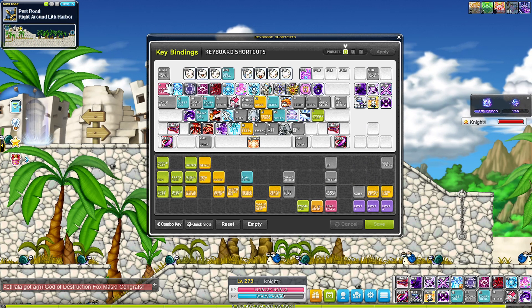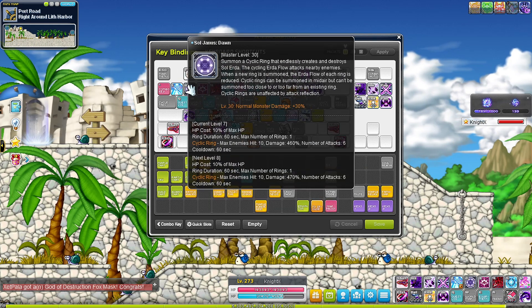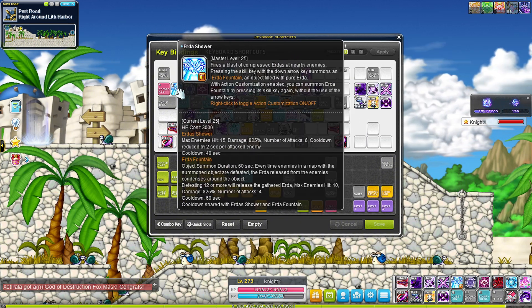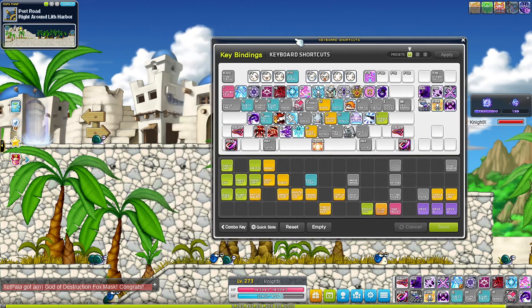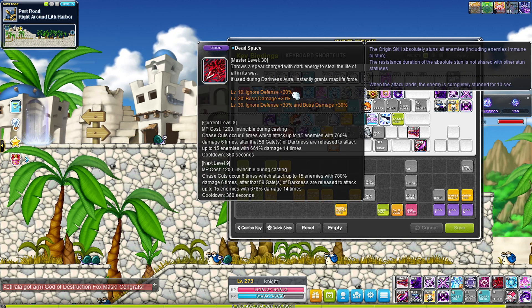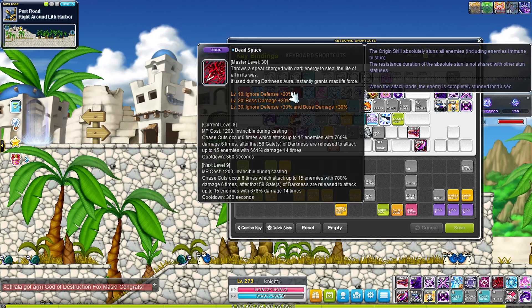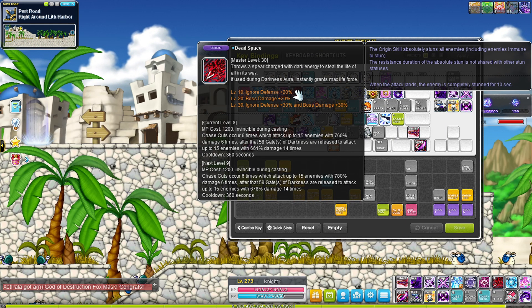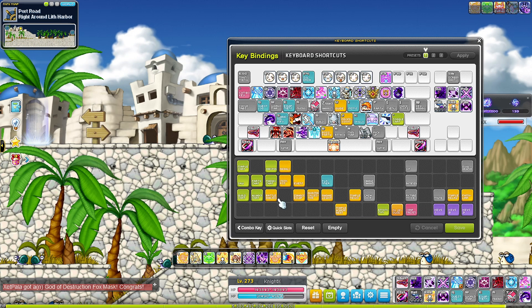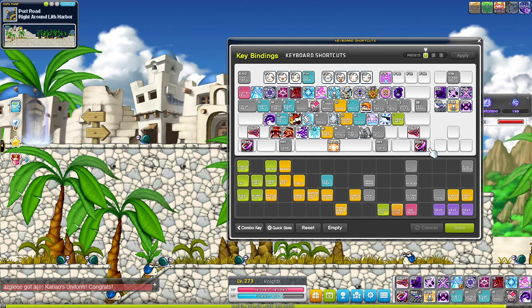I also put some skills on the regular number keys because certain skills need quick access — especially during bossing. For example, my origin skill needs to be immediately accessible because it gives me an iframe, meaning I can't die during the skill animation. Timing is critical, so putting it in the combo key would be too slow. Buffs go in the combo key since you typically use them before the boss or in a safe area.